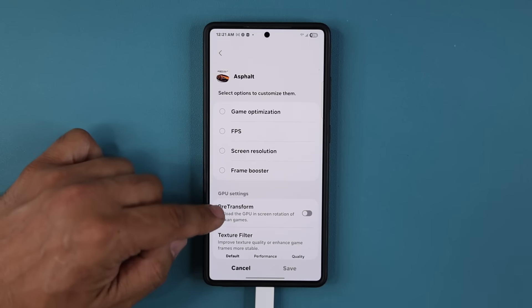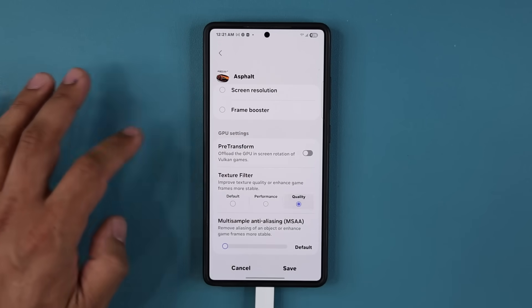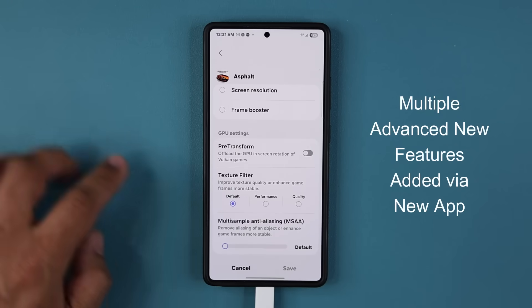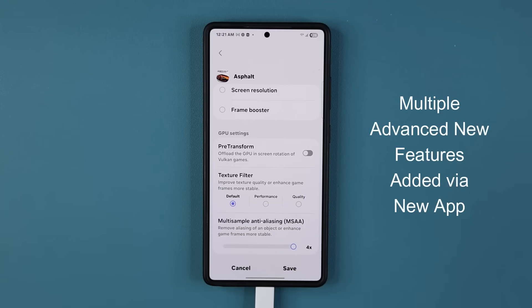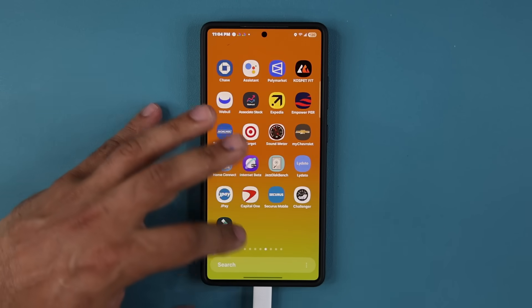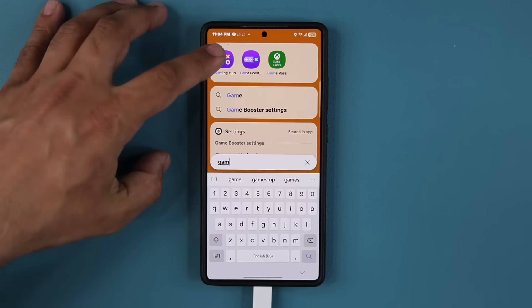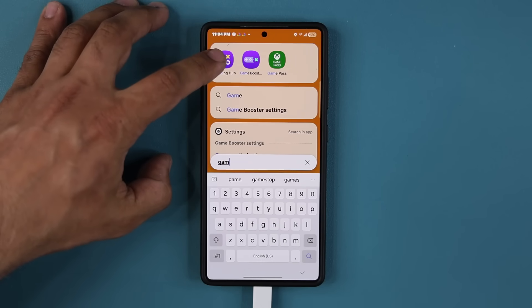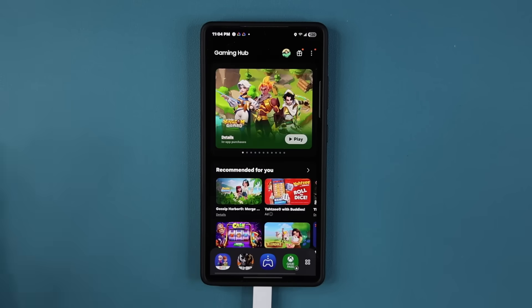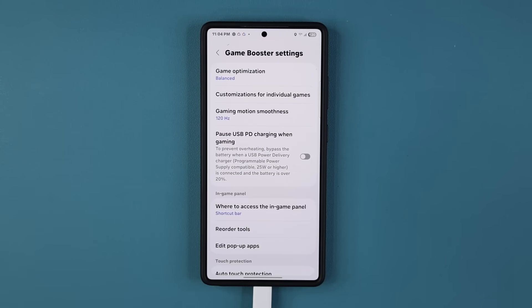Hey guys, Saki here from Saki TechEd and in today's video we have a great new update for millions of Samsung Galaxy smartphones. Samsung has released a brand new app that extends the functionality of an existing feature. If you go into your app drawer and type in 'games', you will be able to access the Gaming Hub. This is on every Samsung Galaxy smartphone. You can go to the Game Booster settings to customize gaming and enhance the overall gameplay.